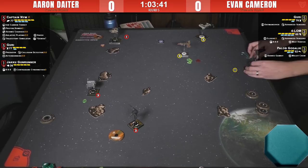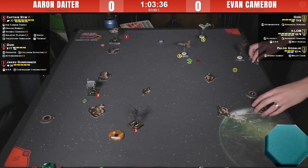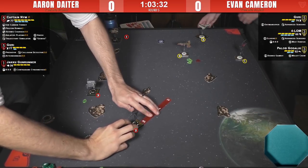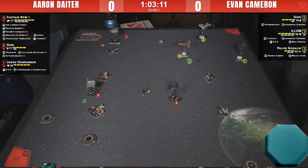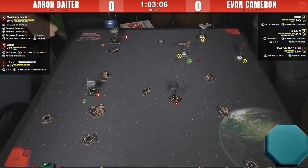Guri does a one bank — Evan may be spreading ships out a little too much. That was an Advanced Sensors barrel roll along the board edge and then a hard one, keeping Guri back a bit. Now Aaron's Guri is doing a four forward. If I were him I'd consider using Afterburners here — boost toward Pallob, then link into a focus or calculate. We haven't seen a lot of linked actions yet. It's a new change for 2.0 where specific chassis can take a specific action and link it into something else, like a soft PTL.